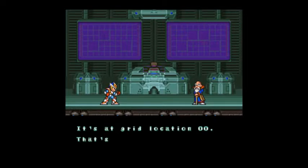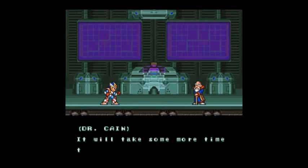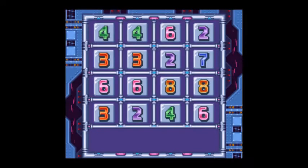'It's at grid location zero, zero — that's right at the North Pole. Roger, I'm on my way. It will take some more time to reactivate Zero — stall them now, Mega Man X.' Okay then. So next time we'll head to the X-Hunter base. I'd like to thank you for watching — like and subscribe. Peace and sheep.